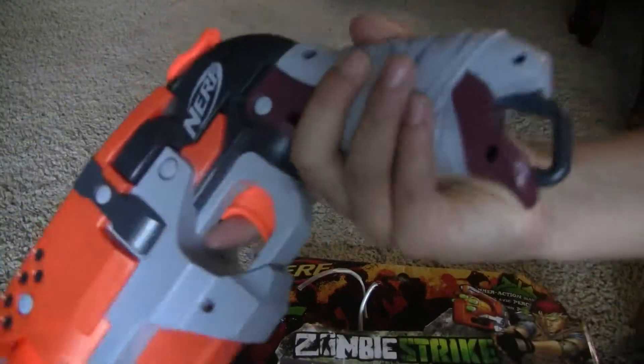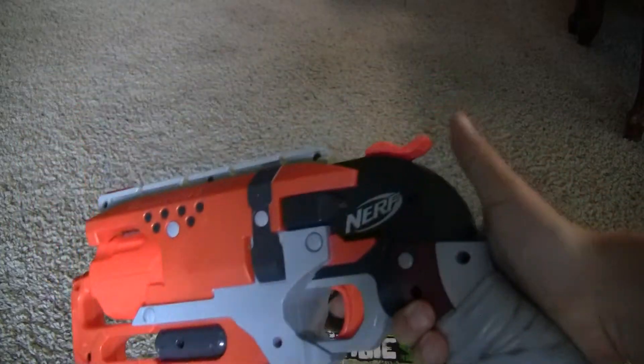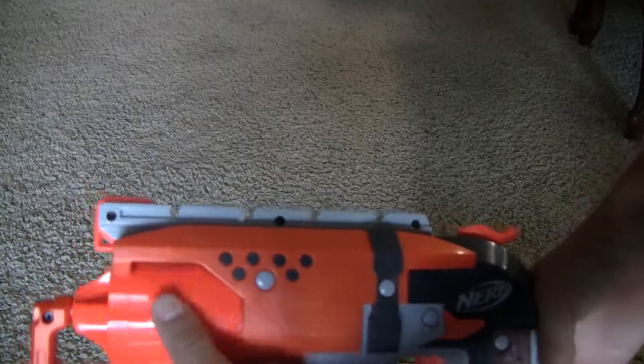So this is the blaster. There's this side which always has more decoration, and then the left side. Just pull this back and then pull the trigger — it's going to spin barrels.